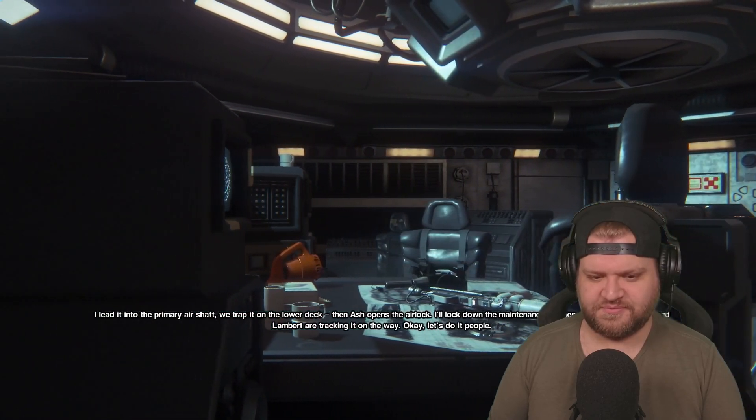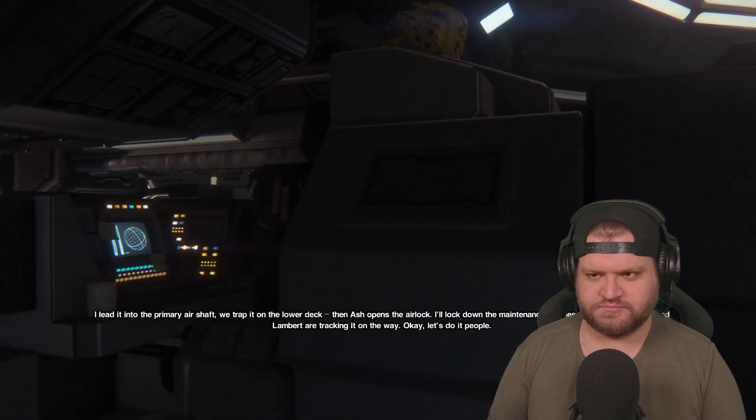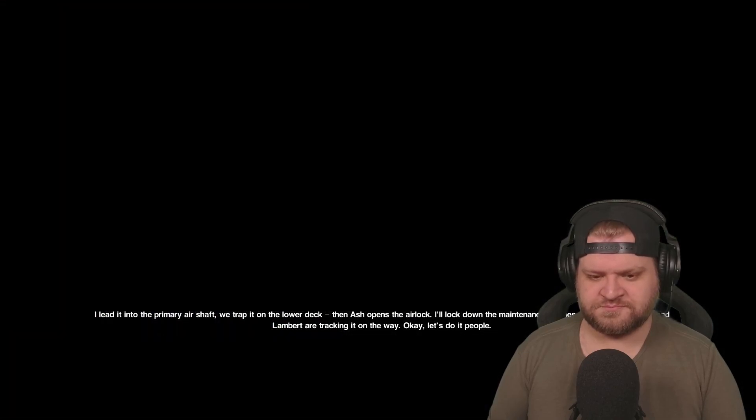We need to get into the primary airship and trap it on the lower deck, then Ash opens the airlock. I'll lock down the main hatches with Parker. Ripley and Lambert are tracking it on the way. Okay, let's do it, people.